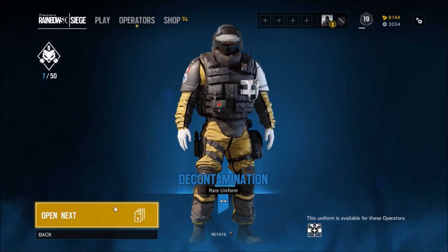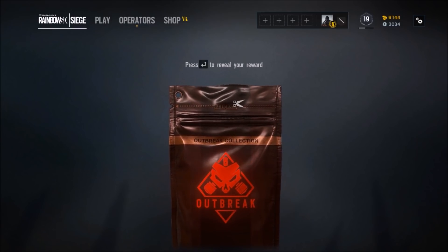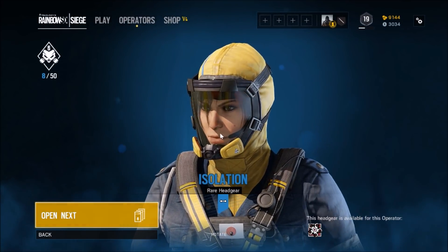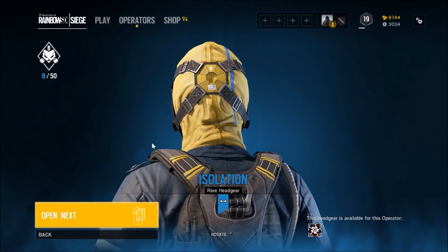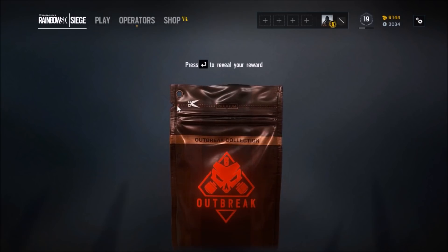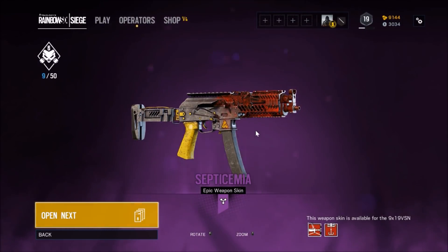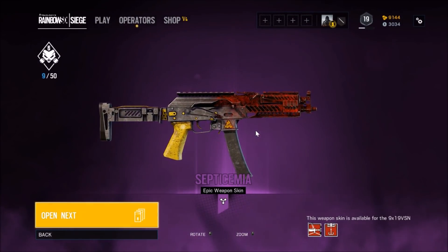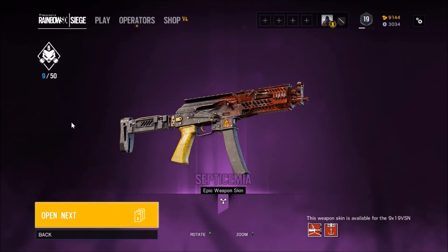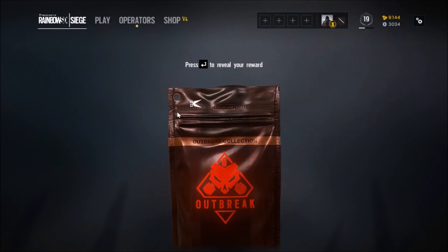I want to get more of the weapon skins and charms more than anything else, because at least in game you can see those while you're playing. The headgear is pretty much just all the same. I like how it's got 'chonk' written on it — that looked pretty cool. Wow, I really really like this one. Oh my god, that is an awesome looking skin — okay, come on Rainbow.